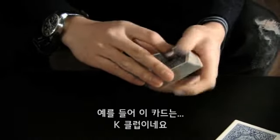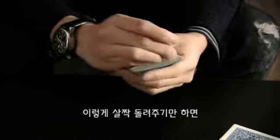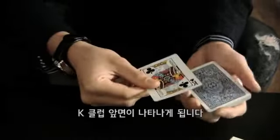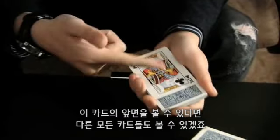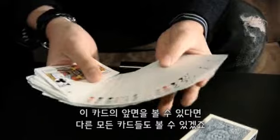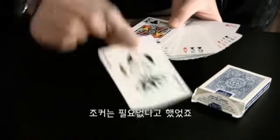For example, this card right here — that's the King of Clubs. Yeah, that's the King of Clubs. All you have to do is give it a little spin like this and it changes into the King of Clubs. If you can see that card, why not see every card in the deck? We don't need to joke it, right? Okay, good.